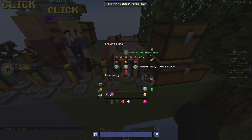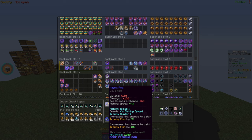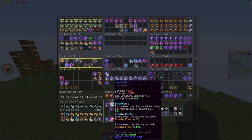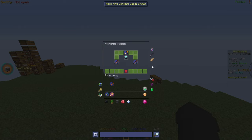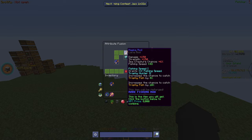I'm brewing some tonics now — making them into splash ones for group fishing, and keeping one I can just drink. When it comes to trophy fishing, I actually have the god roll rod with fishing speed and trophy hunter on a single rod. I also have one with just trophy hunter and one with just fishing speed, so I'm going to combine those two onto the main rod. In the attribute menu, adding another trophy hunter upgrades it to Trophy Hunter 2.